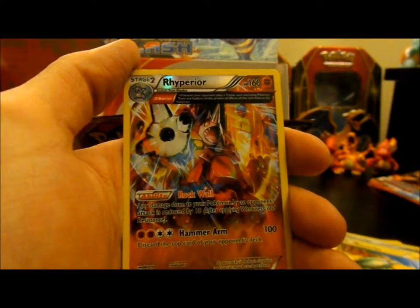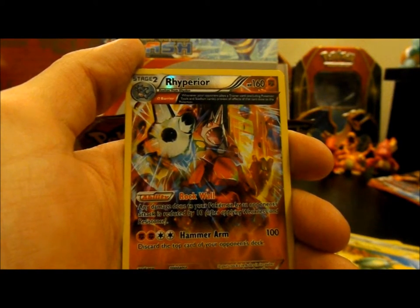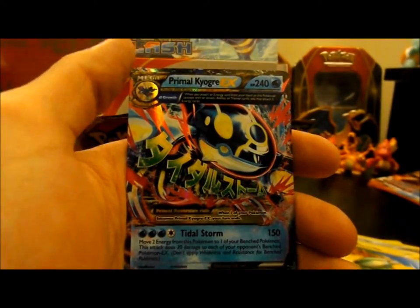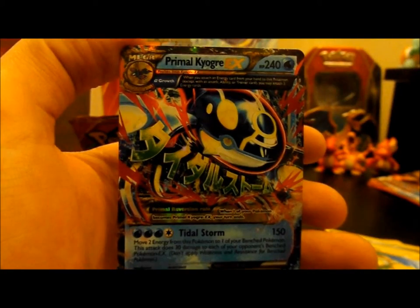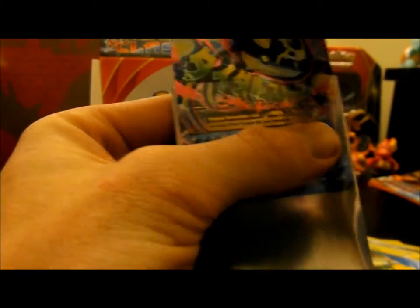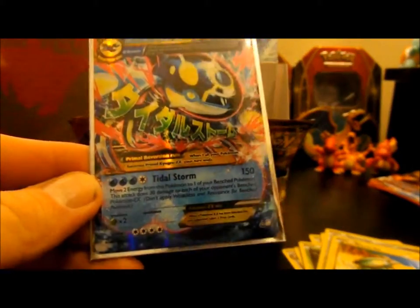It's a Rare, but it also has the Ancient Trait of Barrier, so this is the one that prevents all effects excluding Tools and Stadium cards — so that's pretty neat. And then we have a Primal Kyogre EX! That is pretty frickin' sweet. Sadly, being a Groudon fan, I'm upset that it's a Primal Kyogre EX, but I am truly excited.